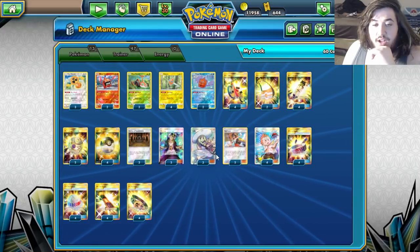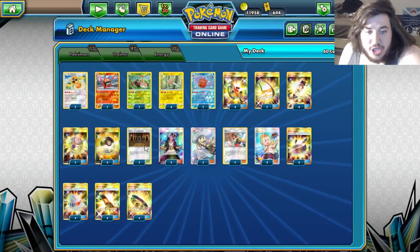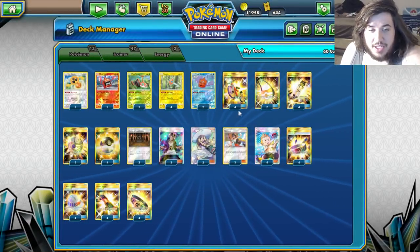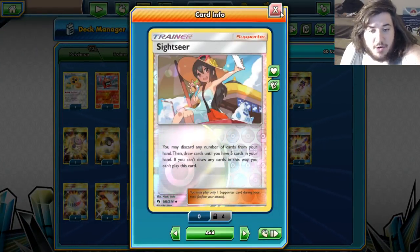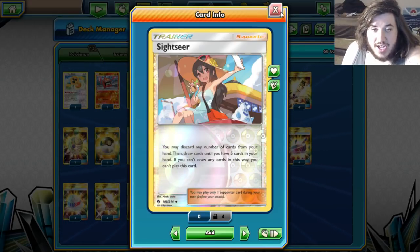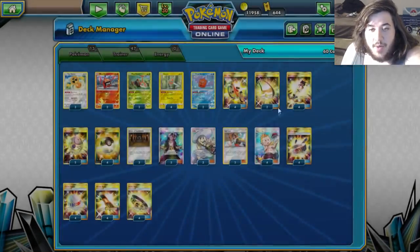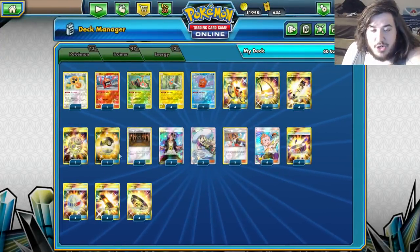It's going to be good with those Lilys on turn one, and you can also just Sightseer then win. Ultra Ball — of course — find your Rotoms and discard Tool Cards. Three Shrine of Punishment, going to help you against those GX and EX decks and crucial numbers. Three Guzma, three Lily. I'm playing two Sightseer — you may discard any number of cards from your hand then draw until you have five in your hand. It doesn't say you have to have less than five, so if you have 12 cards you can discard a bunch of Tool Cards. Four Sophocles — our main way to discard Tool Cards: discard two cards from your hand, if you do draw four. Combine that with Ultra Ball and Mysterious Treasure and you're good to go.